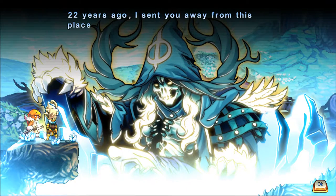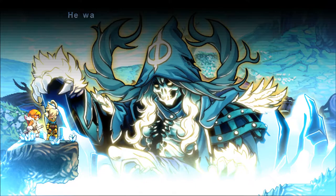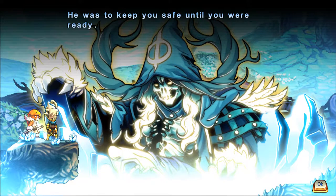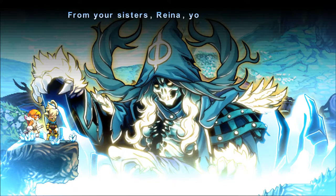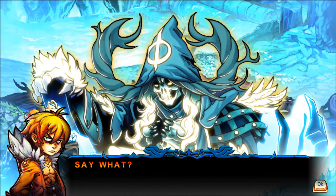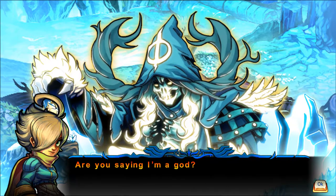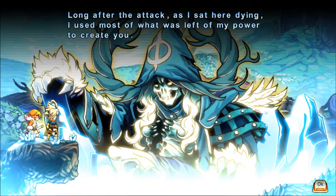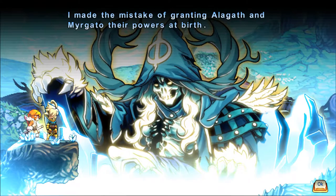Speaking to Valdis here, we learn a number of shocking plot revelations. Raina was originally from here, from Sithale, sent away in the care of the angel Abaddon to keep her safe — safe from her goddess sisters, for she is Valdis's third child. Granted not power, but potential, in order to reclaim the world from the tyrannical rule of her sisters.